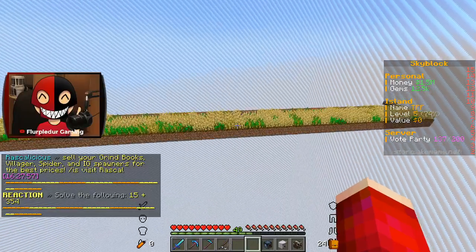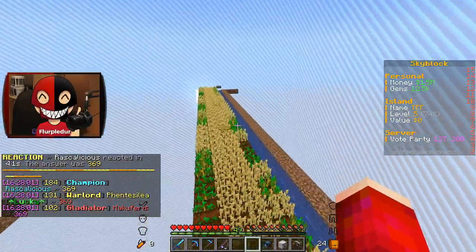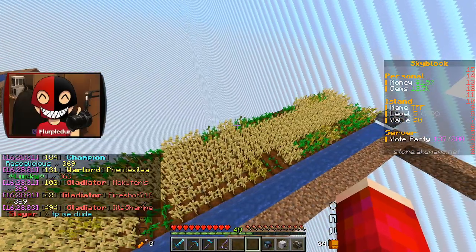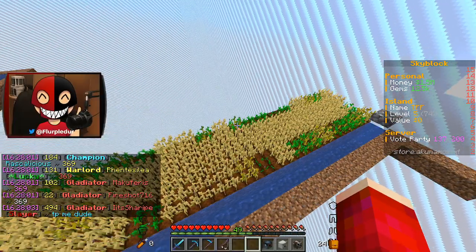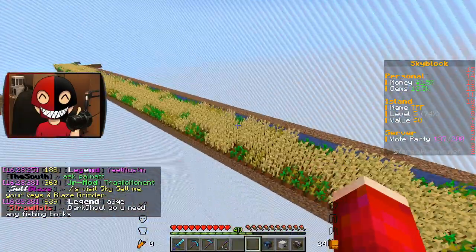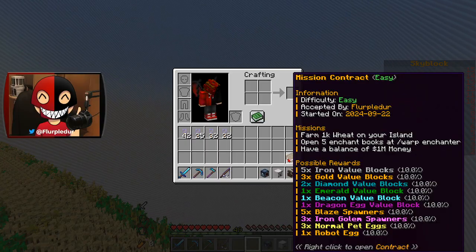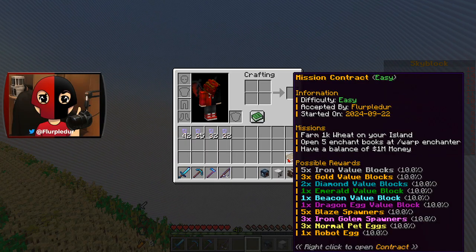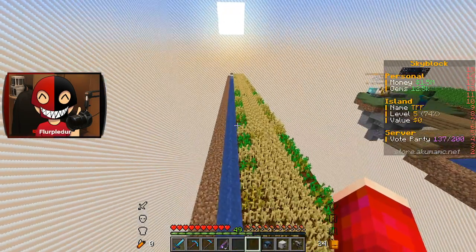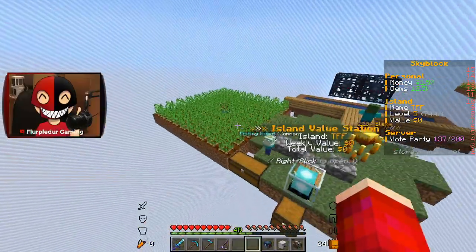Number one, I went ahead and built a massive wheat farm from border to border. I couldn't finish it because it costs a lot to actually build this. The reason I went ahead and set up wheat instead of potatoes is wheat is cheaper, and I also have a mission contract to farm a thousand wheat on my island. I'll probably end up doing the second side as potatoes.